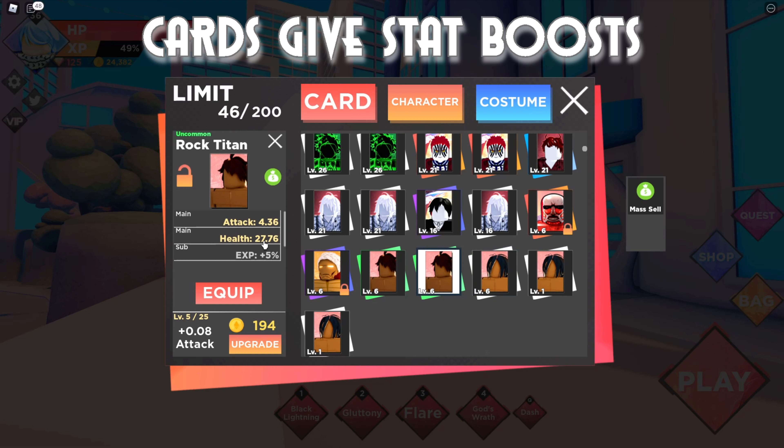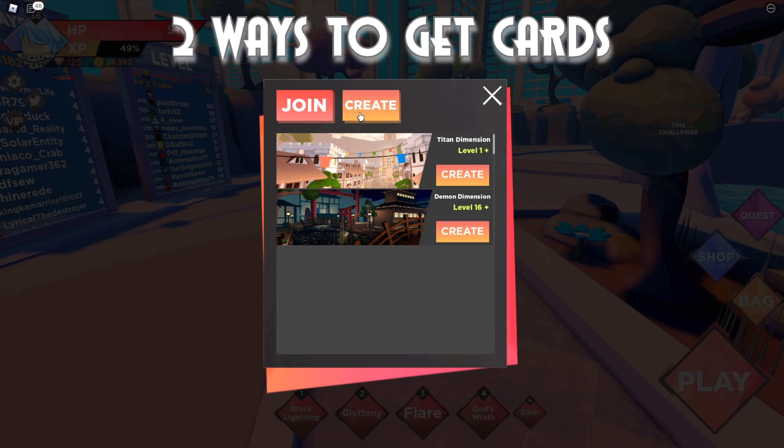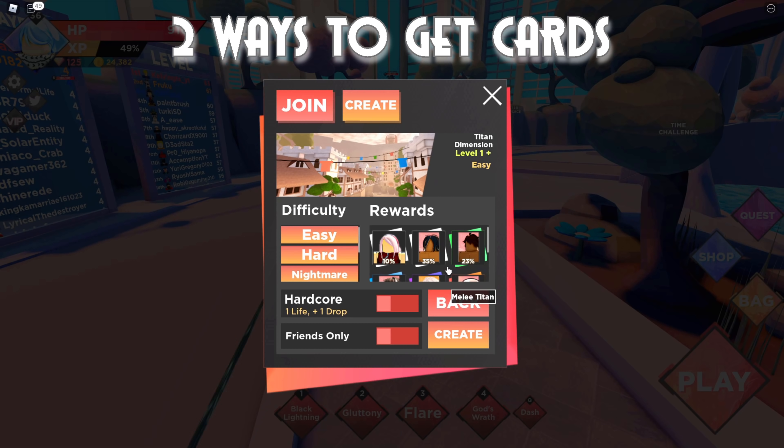Each character card, when you equip it to your unit, makes your unit stronger and your abilities get stronger. To get character cards, you have to do a dungeon. You can see the Titan Dimension right here — there are two dungeons in the game right now: the Titan Dimension and the Demon Slayer Dimension. Every time you beat a dungeon you have a chance to get a reward, which is a character card.